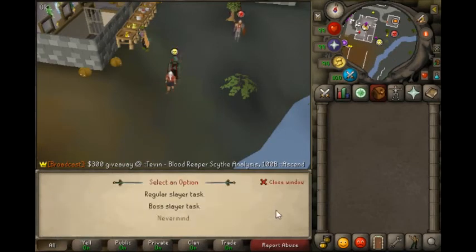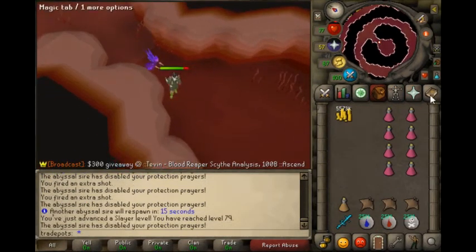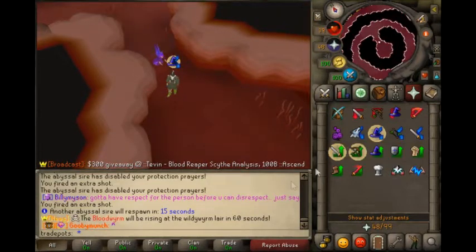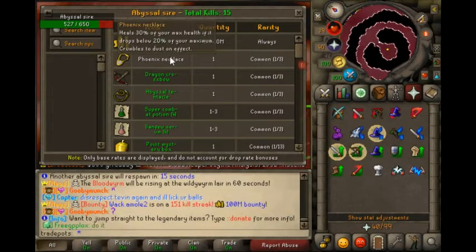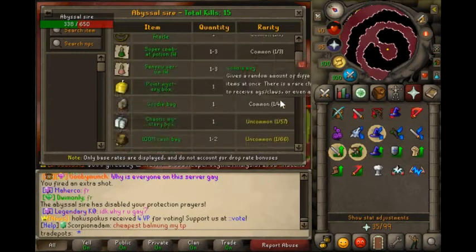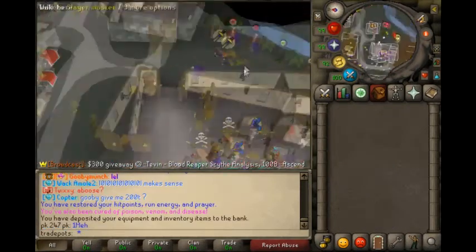New slayer task - boss task please. 20 abyssal sires. This boss is pretty annoying - it can hit you and take off your prayer, which is kind of annoying, but hey, it's whatever. You also have to wait 15 seconds for it to spawn, but if you just retal it's fine. Just got a phoenix necklace drop. All these drops are one out of three - that's the first one I've gotten. Last kill of the task - shabam! Let's get another task.